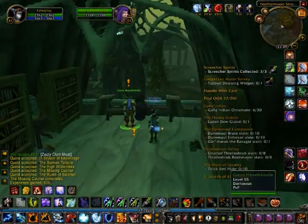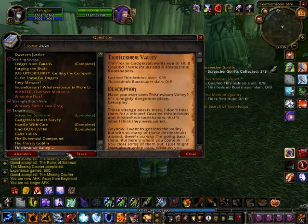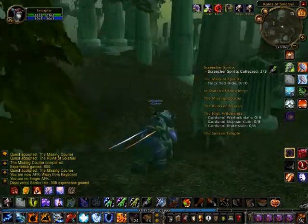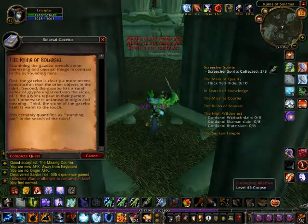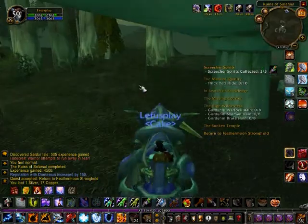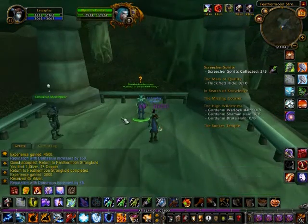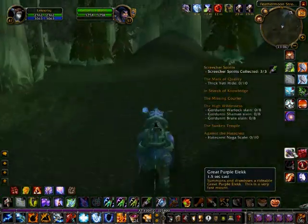We handed in this quest to this guy here — he wants us to locate a courier's boat, but we won't be doing that in this video. We're putting all the quests on tracking now, and what we're doing is the Ruins of Solassel quest, where we need to find a gazebo and search the ruins for any new structures. We're going to kill this Hatecrest Naga first before we click the gazebo, then run back to Feathermoon Stronghold to hand in the quest. After that, the NPC wants us to get 10 Hatecrest Naga scales.